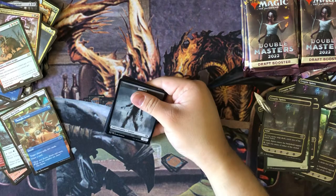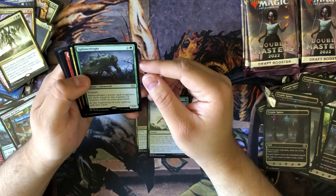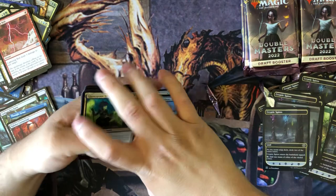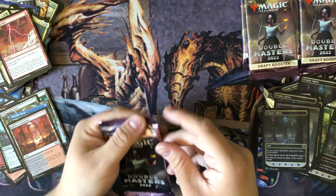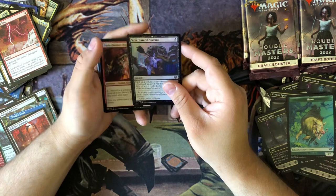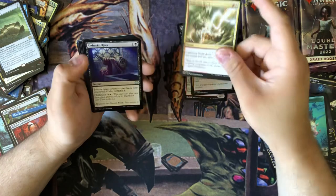Zombino. Absent Ascendancy, Splinter Fright. Lightning Bolt - classic. Supernatural Stamina. Ooh, Caredick Leviathan and Nyx Deathmantle - that's a really good one. It's like they want me to combo off.